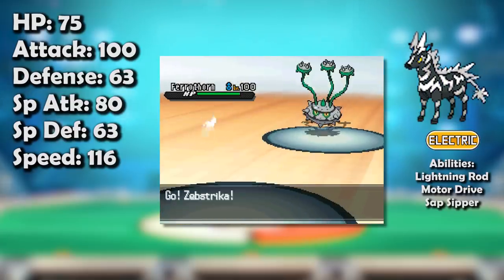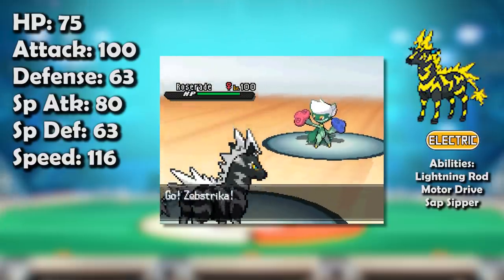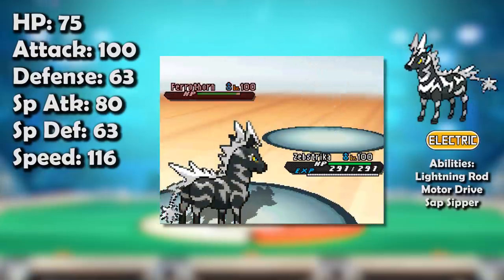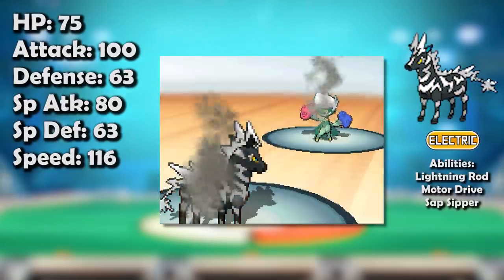It even had the hidden ability Sap Sipper, whose attack boost upon being hit by grass moves wouldn't do much for Zebstrika, but the immunity to grass moves would be amazing, giving Zebstrika more room to switch in. Finally, Zebstrika was one of the few electric types blessed with powerful fire-type coverage, able to roast electric-resistant grass types with Overheat.